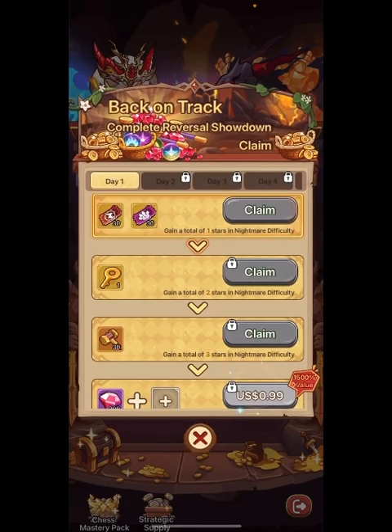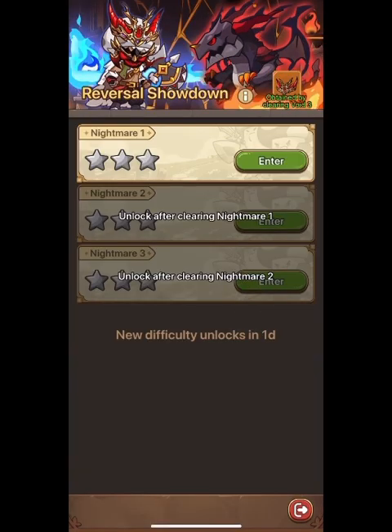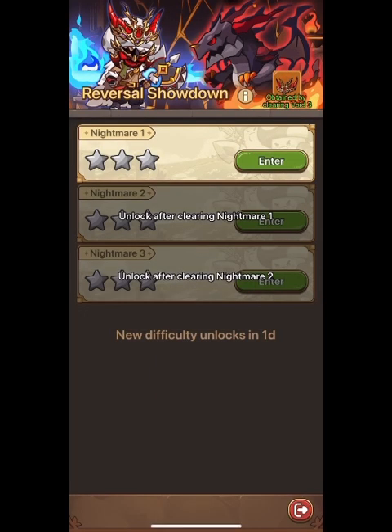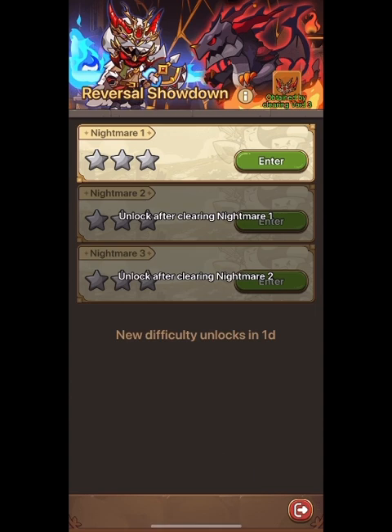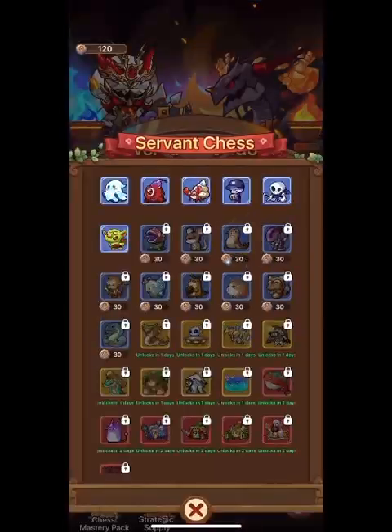That is the pay portion of it. 'Server Chess' up here is where you're going to buy your pets, and then 'Reversal Showdown' is where you're going to play your matchups. Let's look at the information: you begin with six Server Chess pieces and use Chess Stones to unlock more, defeat Mirror Guardians, and you can deploy up to 10 pieces in a battle. So it's kind of like a chess game but may play a bit like a card game.